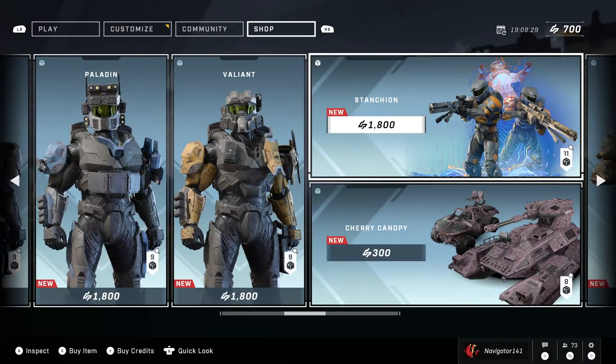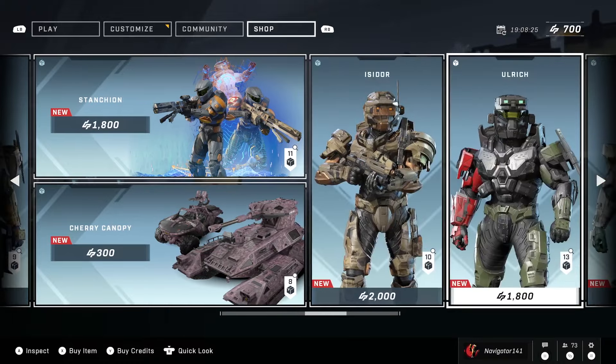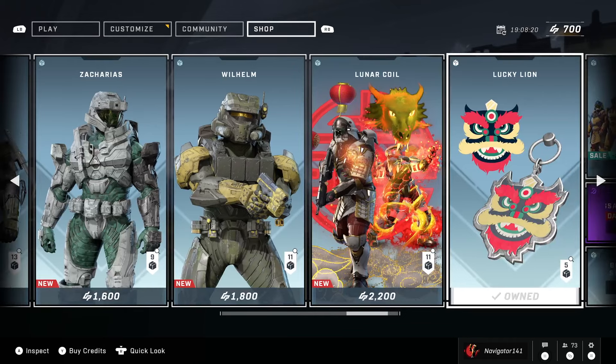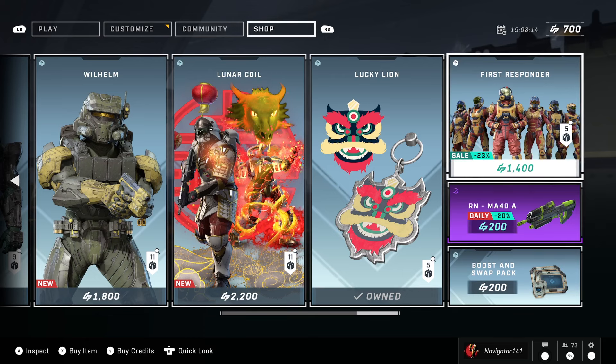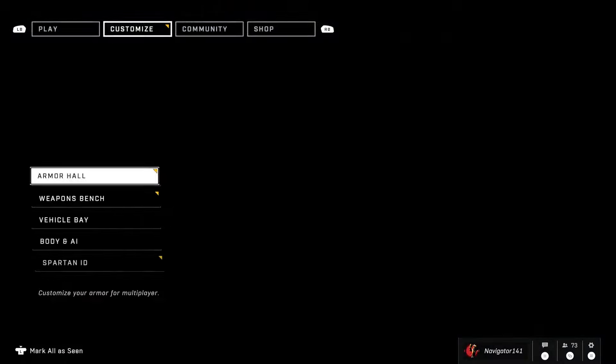Omega Team, Ardent, Paladin, and Valiant bundles are all still here, same with the Stanchion and Cherry Canopy bundles. Isidor, Ulrich, Zacharias, and Wilhelm are still here as well. Same thing with the Lunar Coil Chinese New Year bundle. And it looks like today the Acid Bird skin for the MA40 and the First Responder were added — though that could be here for the whole week.